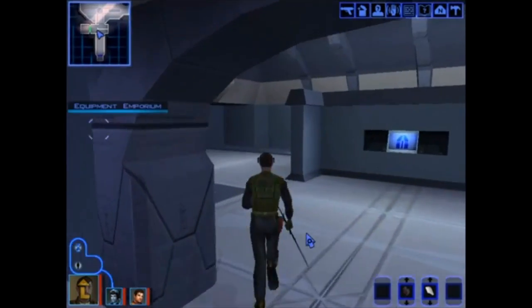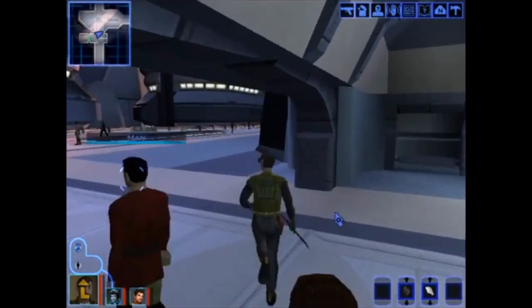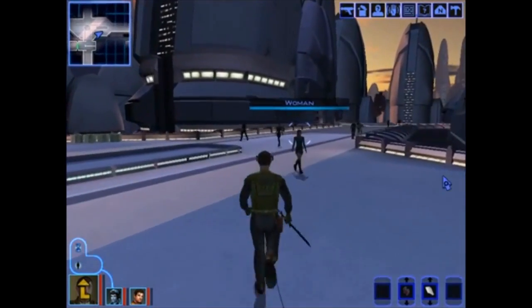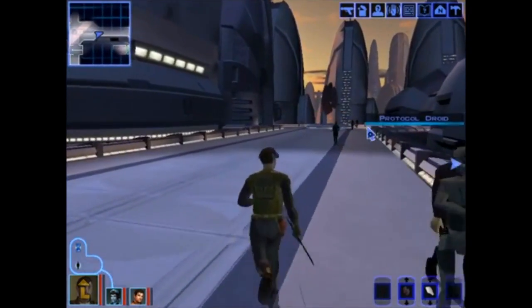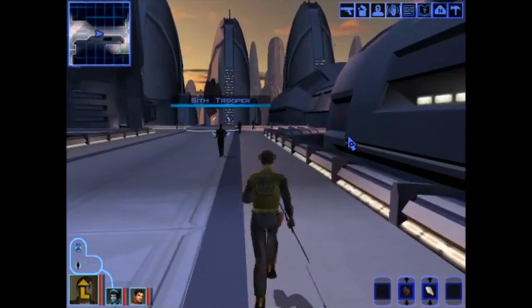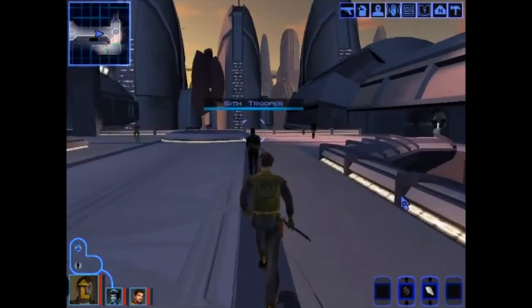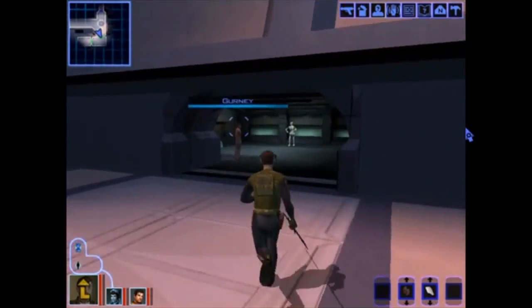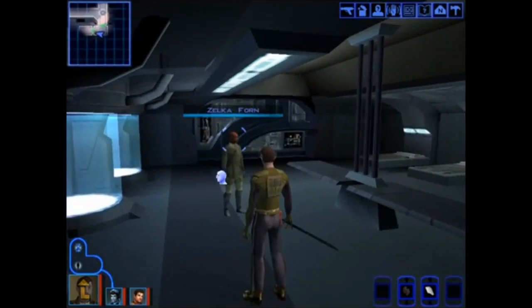What I'm going to do is walk back towards the undercity, do the sewers, go to the Black Volcar base and get those inferno grenades, and then later we'll do the deathmatch. But on the way, I am going to turn in the Rat Ghoul Serum Quest because it is right here. And here we go with Zelka.